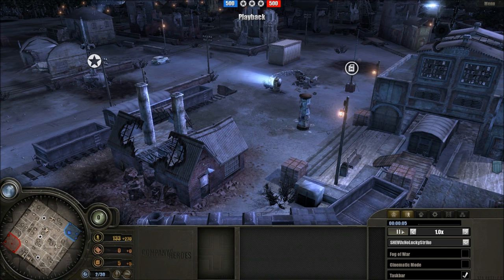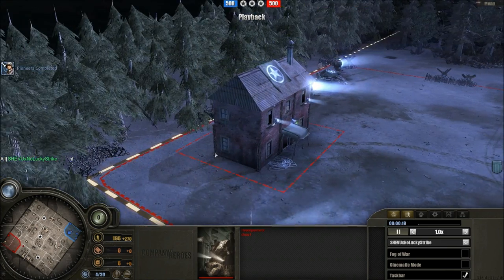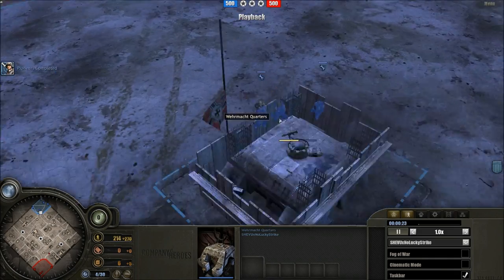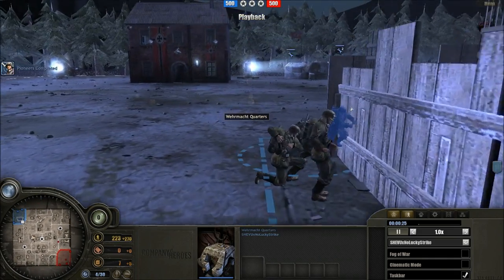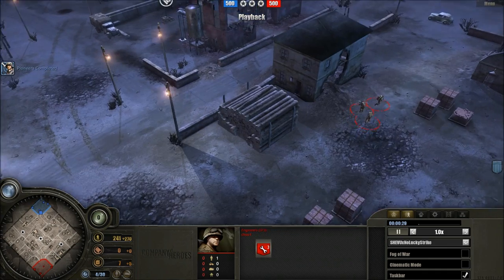Good afternoon, ladies and gentlemen. Welcome to another exciting propaganda cast with me, your host, Imperial Dane. Featuring today a one versus one on the ruins of Ruin. We shall be watching 2-1 fighting for the Americans, taking on the fight for the Second Armoured Division, holding up against Shebo — no lucky strike — holding the line in the name of the 352nd Infanterie Division.